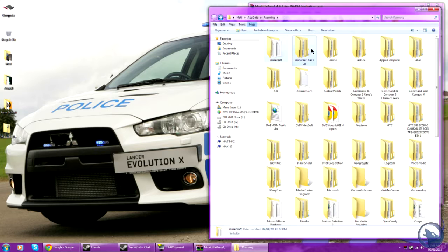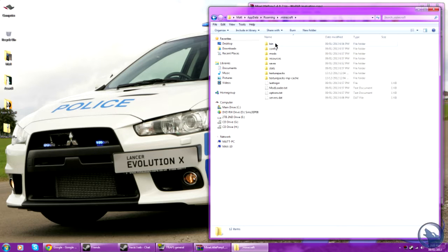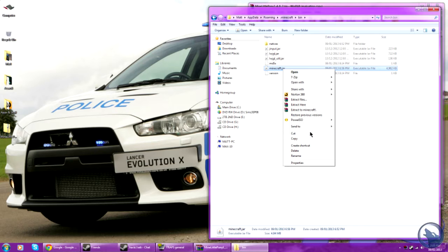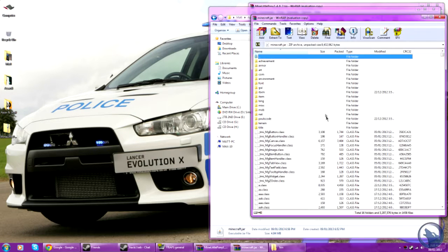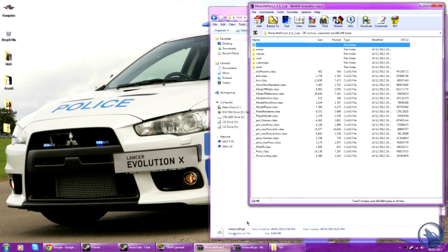Make sure you have a backup of your Minecraft — I've made two backups, one for the clean version of Minecraft and one for the basic setup. Go into your Minecraft bin, right-click on Minecraft.jar and open with WinRar. Do the same with the mod.